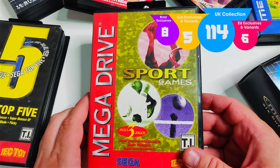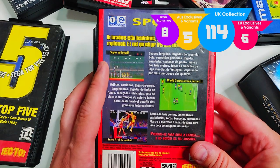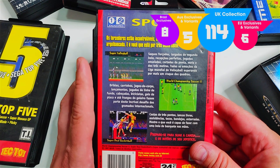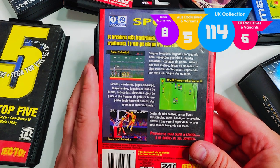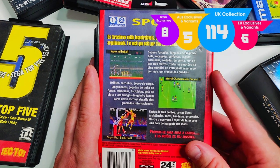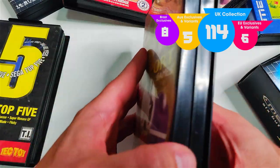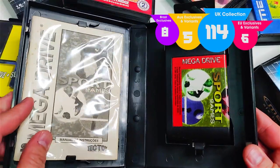Next up, a sports games compilation — three games in one. We've got Super Volleyball, which never came out in Europe or Australia; I think it only came out on the Genesis and in Brazil for a PAL territory console. Then World Championship Soccer 2 and Super Real Basketball, which — we all know — isn't really super real and isn't that great.